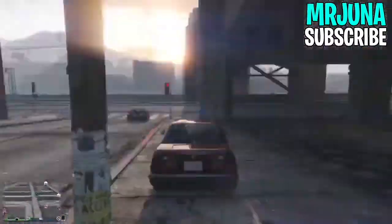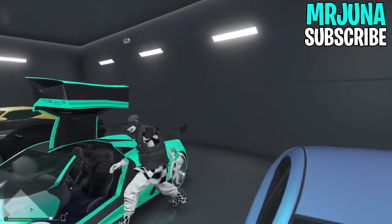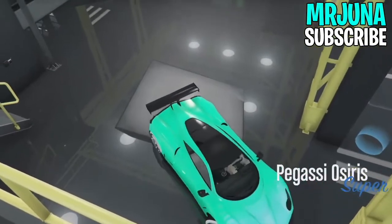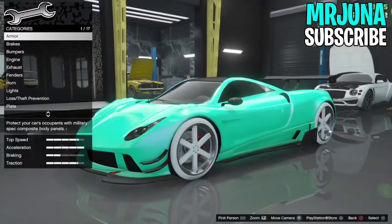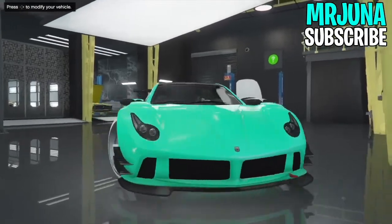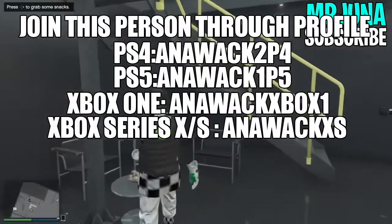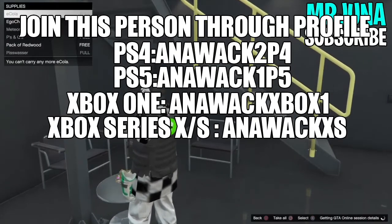From here, use a CEO buzzer or drop teleport to make your way to your auto shop. Once you're at the auto shop, hop inside the donor car — the car you're going to use to transfer the mods to. Once inside, back out straight away. You'll know you've done the glitch correctly because in the top left corner you'll still have the right D-pad 'anywhere' option. Now go grab some snacks, click right on the D-pad, and join someone in a private alert — Anawak again.